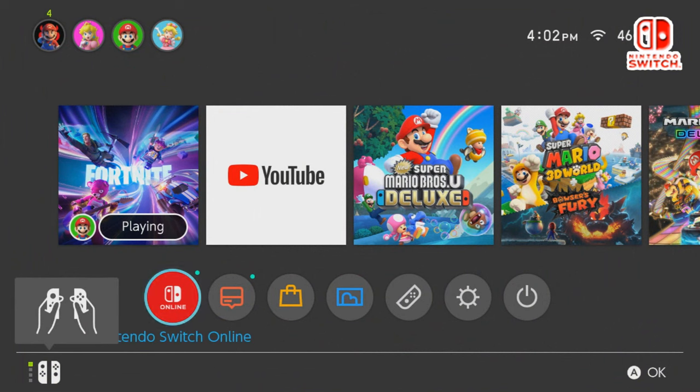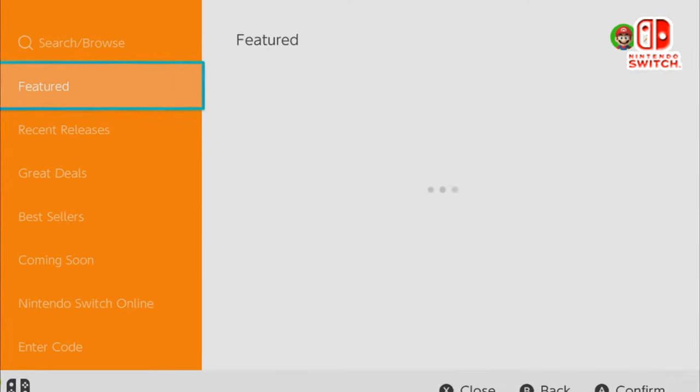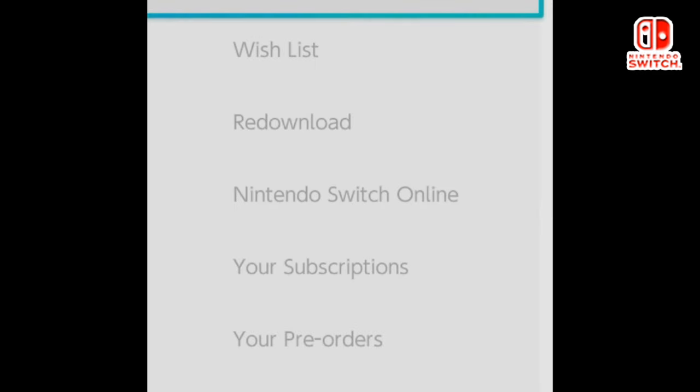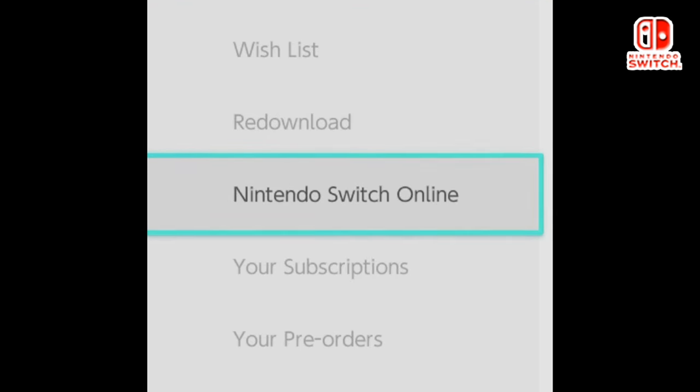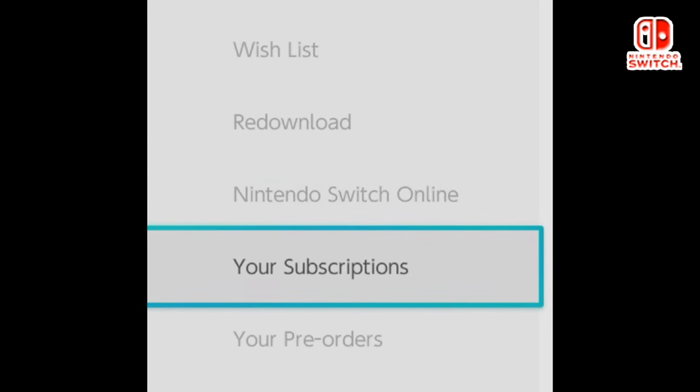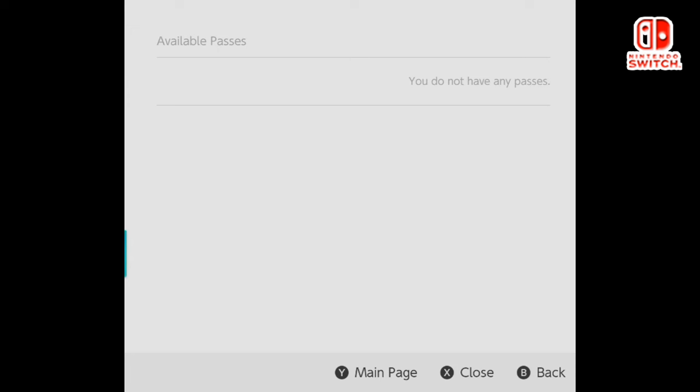To turn off automatic renewal: go to the Nintendo eShop, click on your name, go to your Account, then scroll all the way down to Subscriptions. From there, Fortnite Crew will appear and you can turn off automatic renewal. You'll also receive a confirmation email sent to your registered Nintendo account email address.